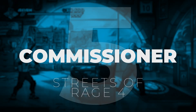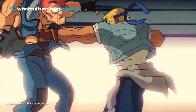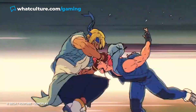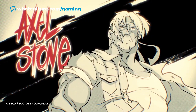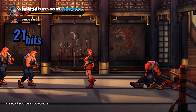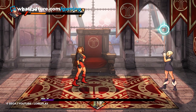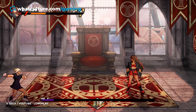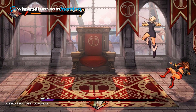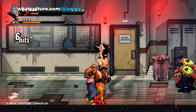Number 5: Commissioner, Streets of Rage 4. After 26 years with no new releases, Streets of Rage 4 brought back the beloved Mega Drive side-scrolling beat-em-up with full pomp and circumstance. The art style is gorgeous, the soundtrack is fantastic, and the boss battles are agonisingly hard. Seriously, the final boss of this game is truly a test of willpower, but that doesn't mean the early stages are a cakewalk. Mission 2 explores the corrupt police precinct and faces players off against the Commissioner.